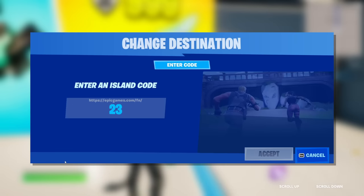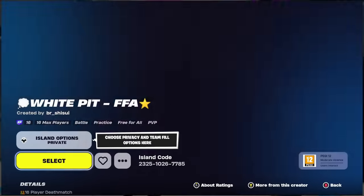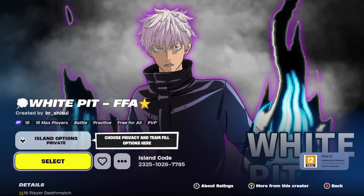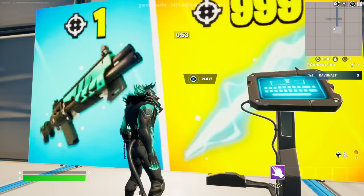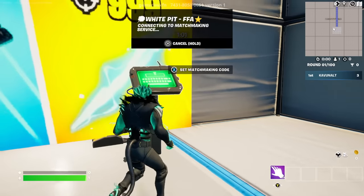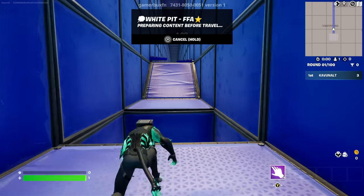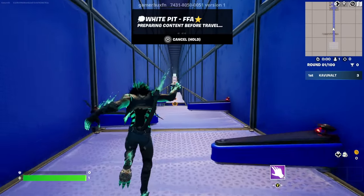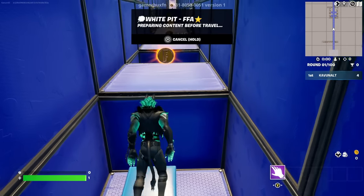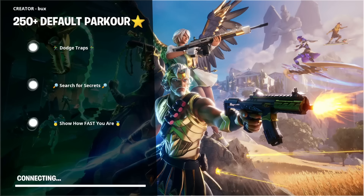Here's the main XP glitch. Come over here and interact with this console, then type in the island code: 2325-1026-7885. Once it says island found, click accept and quickly interact with the image as soon as it pops up, because it can disappear fast. Make sure it's set to private, then click select. It will load you into the actual no-timer XP glitch map.